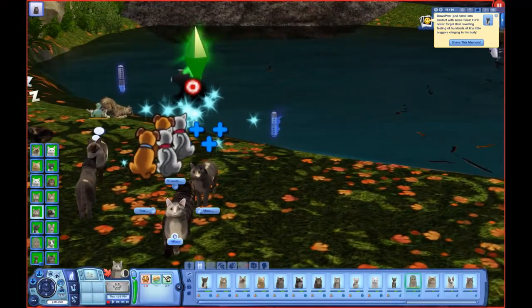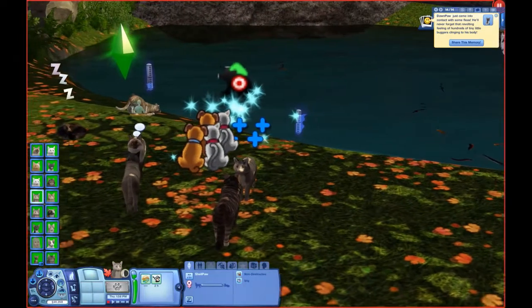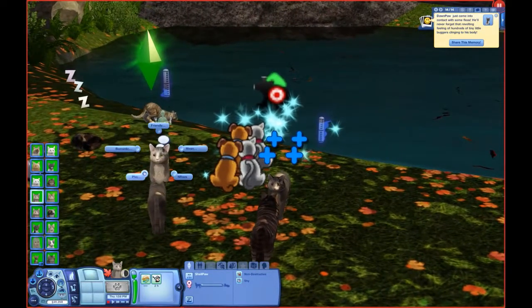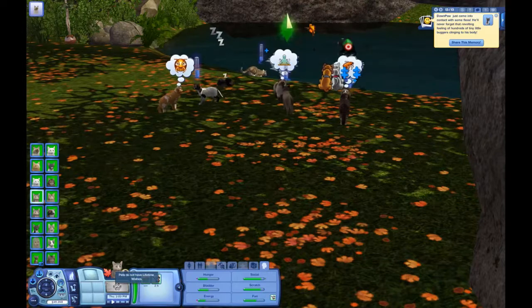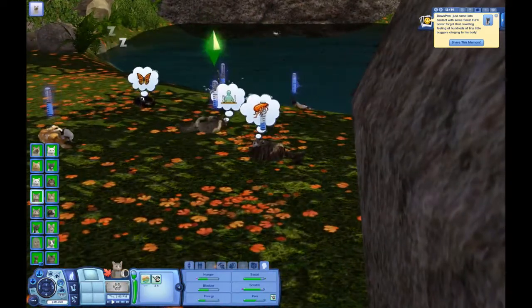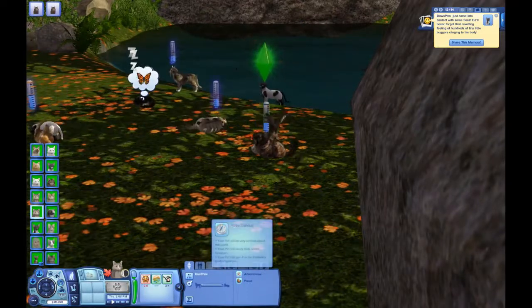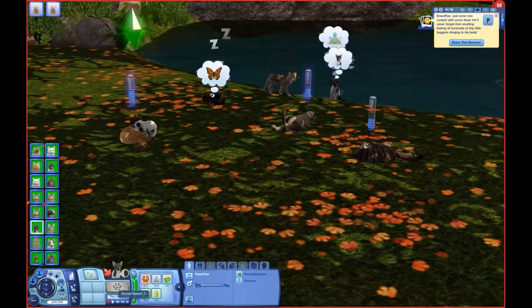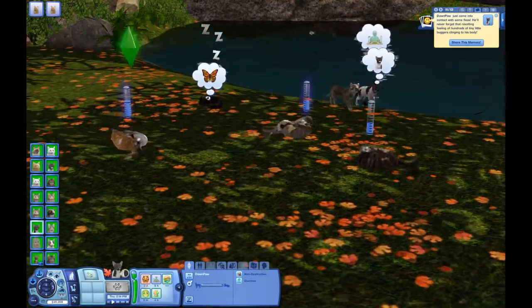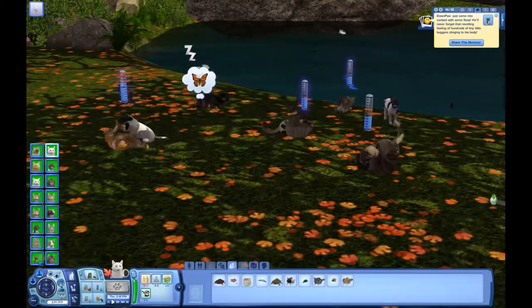I'm going to make everyone pounce on everyone else a couple more times — only three times. Shellpaw — I think she might pounce on Hazelstar one more time and then maybe go curl up somewhere or talk to the kit, because Shellpaw is a shy cat. She is non-destructive and shy, whilst her brother is independent, adventurous, and proud, and Dawnpaw is a bit clueless and not destructive. Also somehow they've already got fleas, so I think Cloudwhisker would be very frustrated.